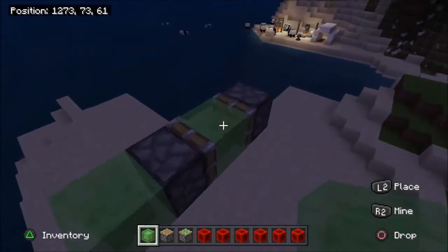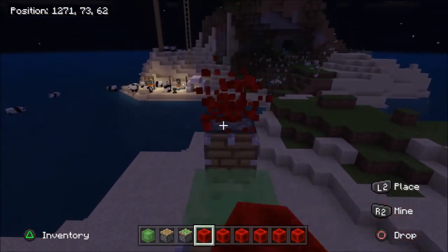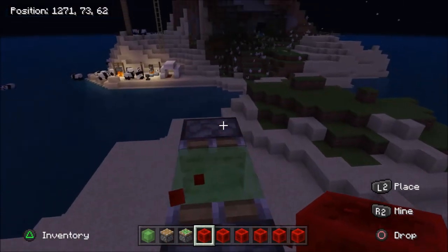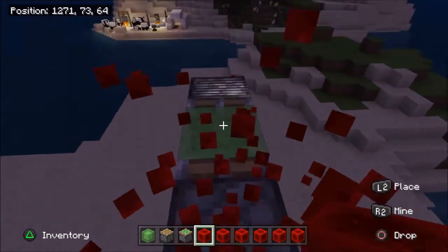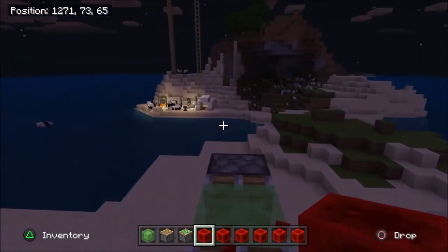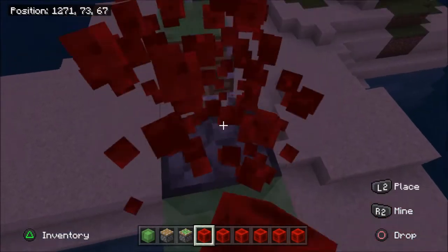Let me show you how this works. You stand right here, you put a block of redstone there, destroy it, put a block of redstone here, and then you do it over and over again. It literally pushes you forward — it's a little work but it's still worth it because it will move you, and best of all it moves you over oceans better than swimming.